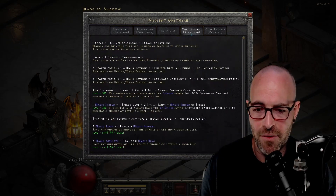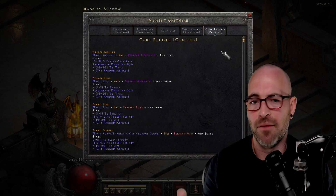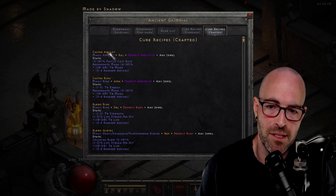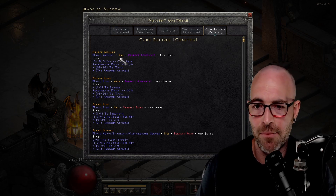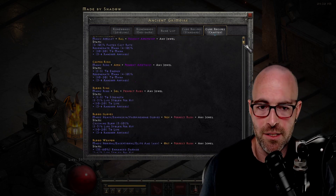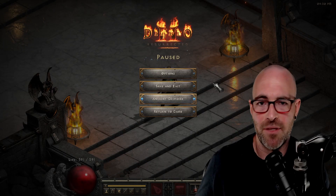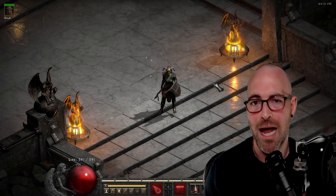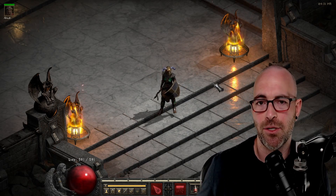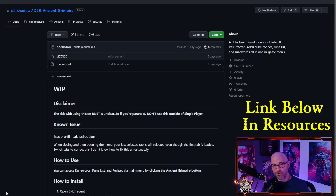There's just a ton of information — everything that you could possibly want to find and use is available in here. And finally, closing us out is just the commonly crafted cube recipes, things like caster amulets where you have a magic amulet, a raw amethyst, and a jewel. It shows the different affixes and pretty much everything you need. Thank you, Shadow, for bringing this to life — this is an amazing feature. I have been power using this on my offline grail sork and I'm excited to test using this on Battle.net getting into season five.